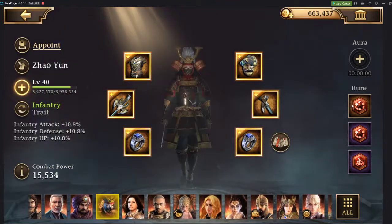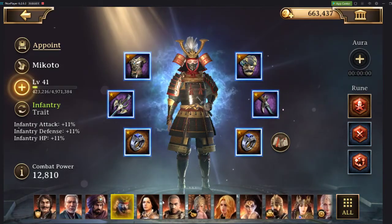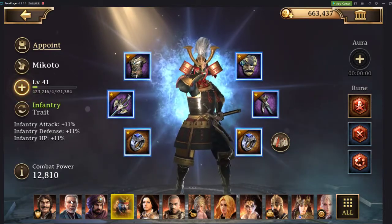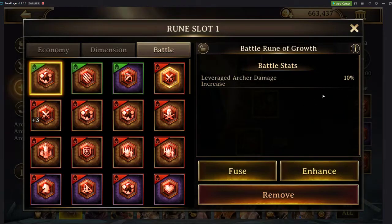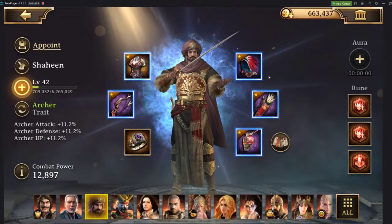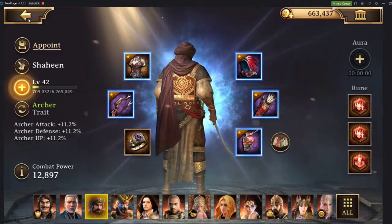Then we have Mikoto, which gives us a hero attack stat and would probably be best served on guard captain. For archery, we have Kenza Burrow as my main archer attack — he has a leveraged archer damage increase, giving increased damage against infantry troops. Then I have Shaheen as my deputy for that, and he gives me an additional 25% damage in a raid, though it's not directly associated with archers — that's why he is my deputy. Note that you cannot find out hero rune information prior to purchasing these heroes.